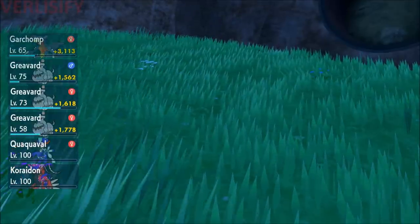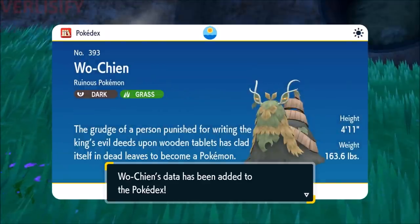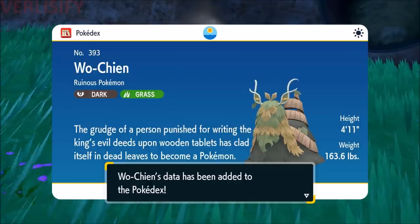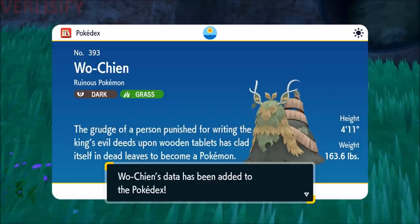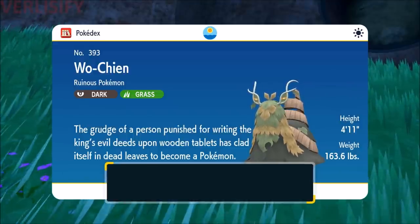I think it's a cool flex if you throw that out competitively and they go, 'Did that guy get it first try with a Quick Ball?' The grudge of a person punished for writing the king's evil deeds upon wooden tablets has clad itself in dead leaves to become a Pokemon. What!